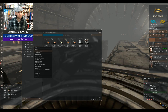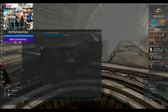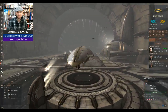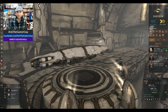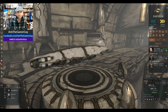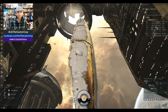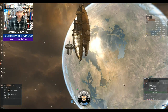We'll hop in the Providence here, which is my big freighter ship, and you'll immediately be able to see the difference in size between the two ships. This is pretty much a little floating city. Alright guys, let's go ahead and undock. This is Anti the Gamer Guy coming at you from EVE Online — hope you enjoyed this little short video on how crafting works in EVE Online. As we leave the station, I'll go ahead and end it right there.